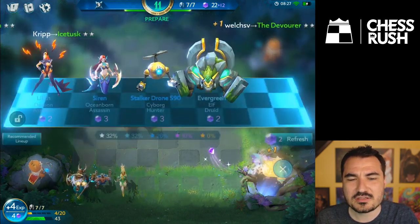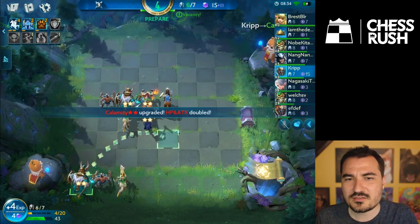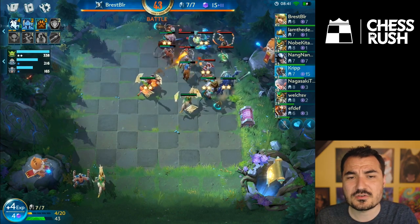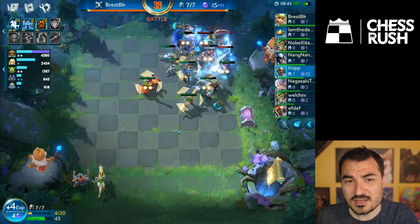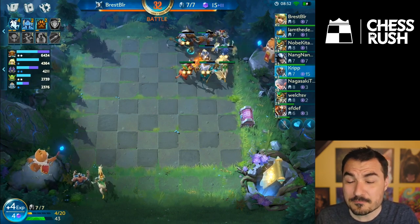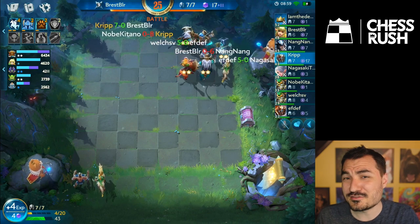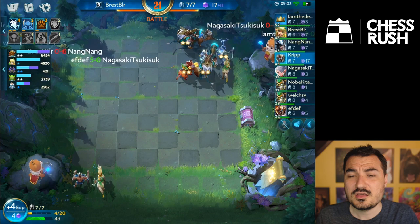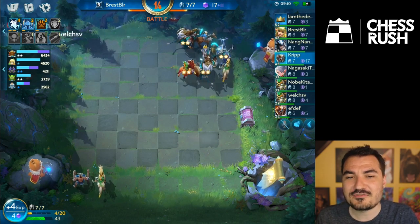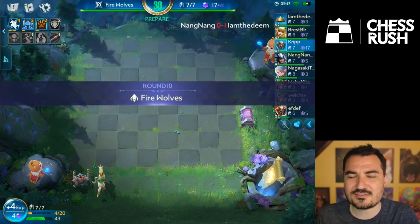Two-starring Ice Tusk is a good idea — two-star units are particularly good for soaking damage in this game. I'm re-rolling a lot; forget about interest. You get so much base gold, and so much from win streaks, that you can largely ignore the interest bonus. It's still good to have some, but it's more important to make decisions quickly. Turbo mode doesn't give you less time per round — you just have far more resources and a high incentive to spend them constantly.